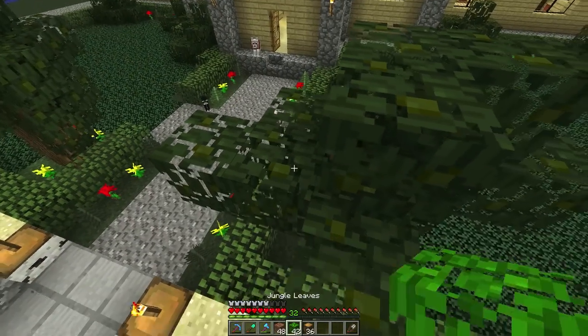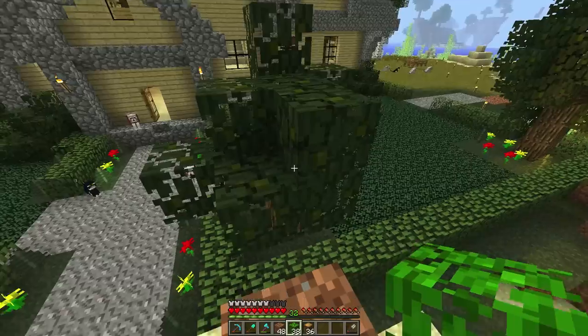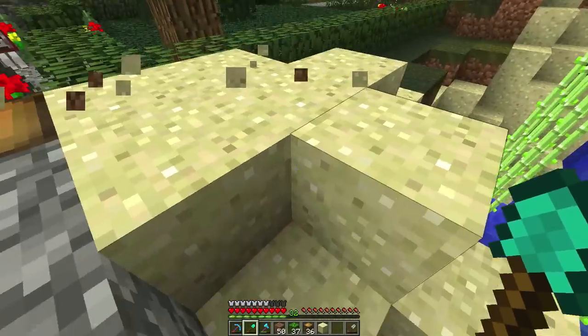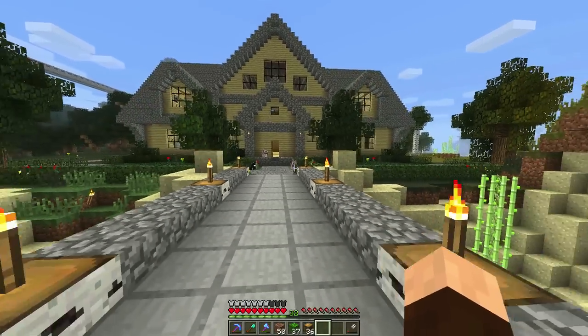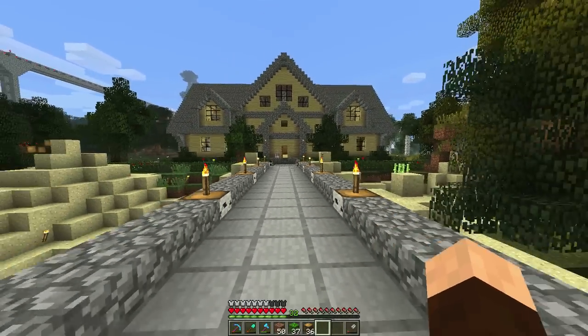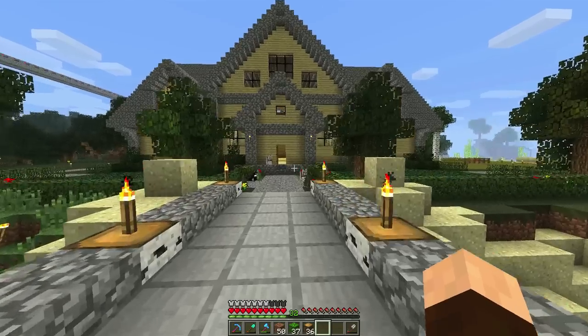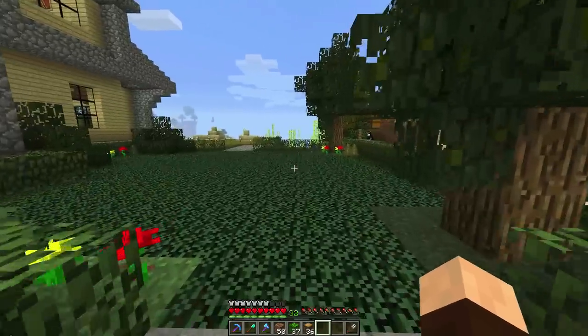Jump over here, place that like so. There we go — that looks nice. Oh wow, yes! That is starting to come out nice, with those trees flanking the sides of our pathway leading into our house. I think that looks very beautiful.